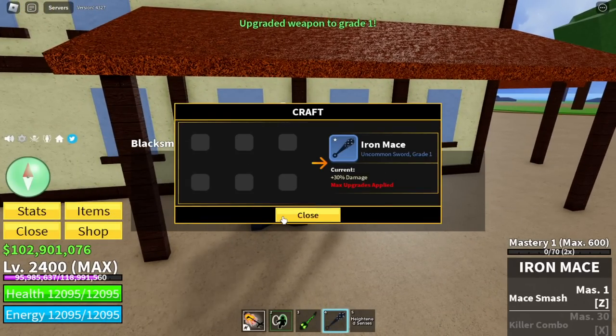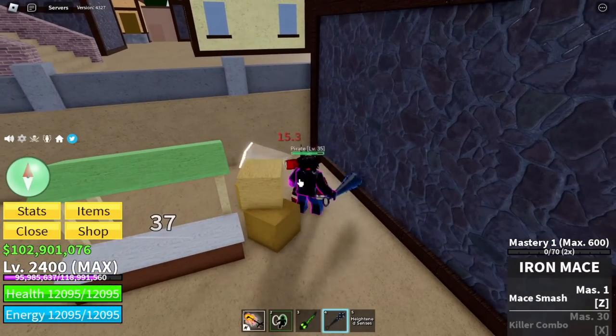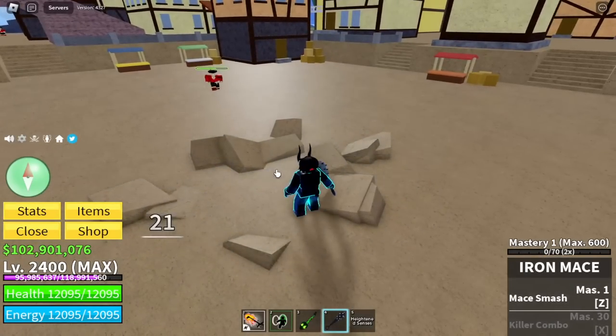Next up, the Iron Mace. The damage of the Iron Mace is higher because it costs more — 18. And check this out, it is a heavy weapon. The new effects. Okay.